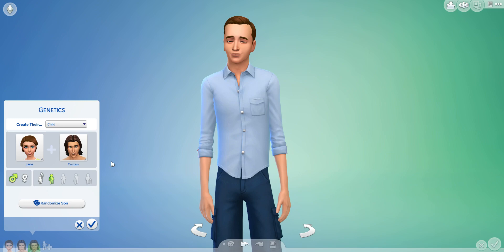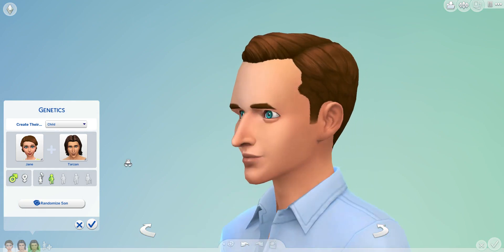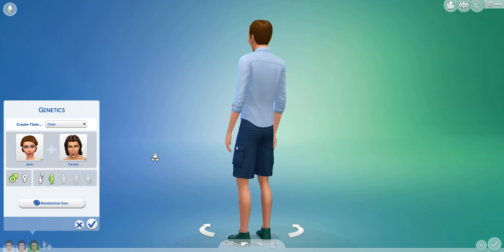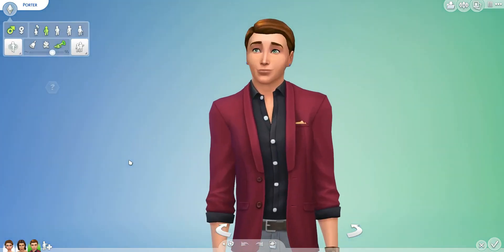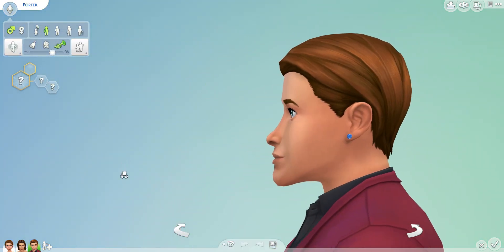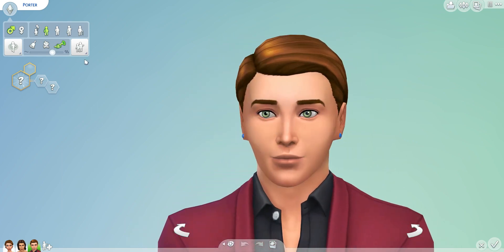Roll four. Oh wow — some receding hairlines and serious noses going on. Very much nose. Noses all around. Okay, roll five — this will be their son. What have we got here? He looks quite nice. His face is kind of sloping off — his profile is quite unique, but from the front he looks fantastic.